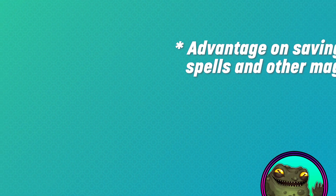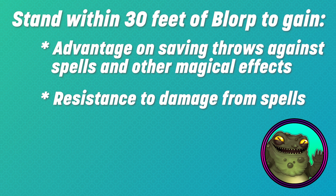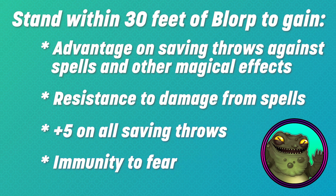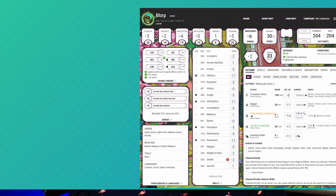So an ally standing within 30 feet of me gains all of this: advantage on saving throws against spells and magical effects, resistance to damage from spells, plus five on all saves, and immunity to fear. 23 AC is good, but an Ancient Red Dragon has plus 17 to hit, so who knows. My spell save DC of 19 is good enough to maybe eat a few legendary resistances so the casters in the party can really go wild with their ninth level spells.